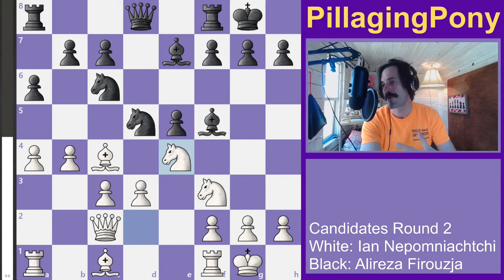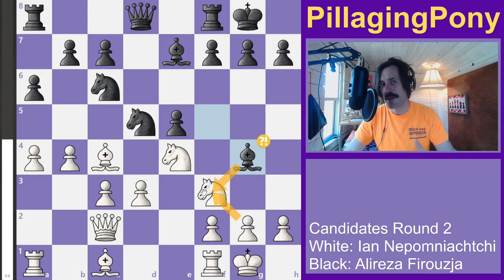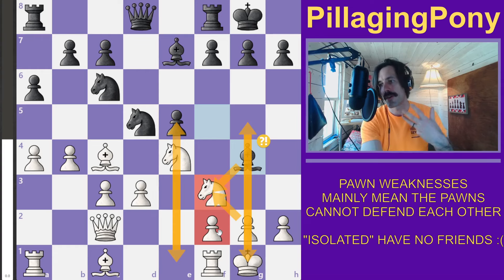Black moves his bishop over threatening to double white's pawns. Personally, I don't think doubled pawns matter unless they're isolated. In this case, these pawns would be isolated because there would be no pawns in the immediately adjacent files, making them big targets.